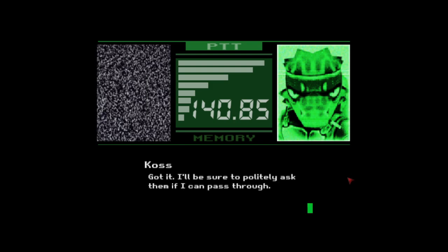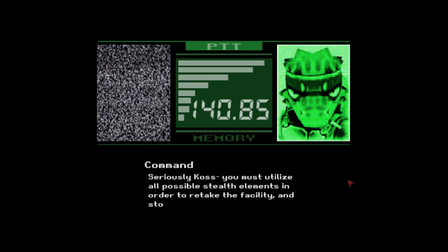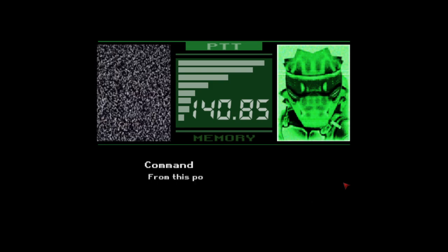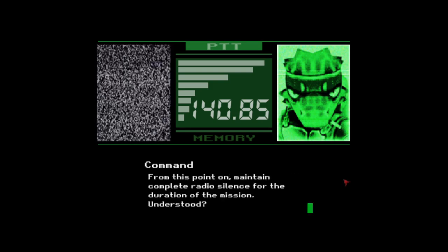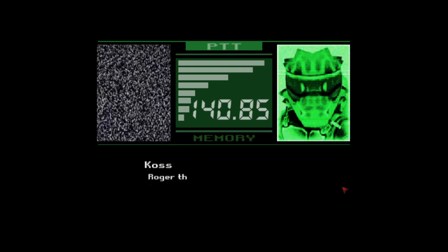'Got it,' says Koss. 'I'll be sure to politely ask them if I can pass through.' Command says: 'Seriously, Koss. You must utilize all possible stealth elements in order to retake this facility and stop the nuclear launch. From this point on, maintain complete radio silence for the duration of the mission. Understood?' 'Roger that. Okay,' says Koss. 'I'm ready to go. Commencing Operation Gecko.'